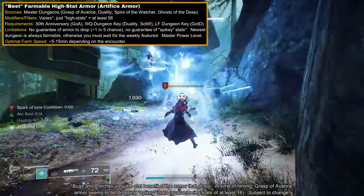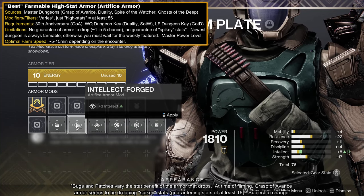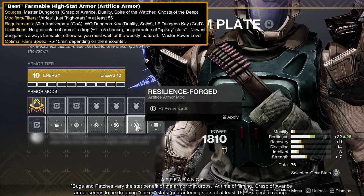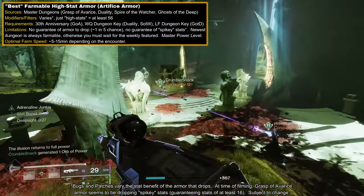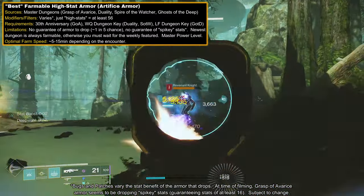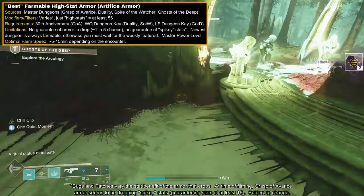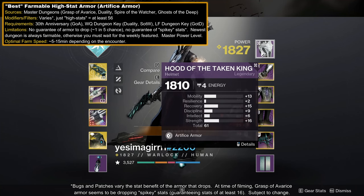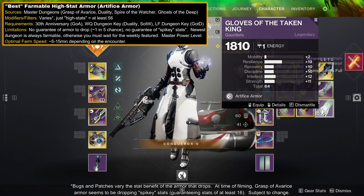For technically the best armor, Artifice Armor, you have Master Dungeons. These have a unique socket allowing the player to apply a zero energy cost mod of plus three to any stat, thereby increasing the stat total and possibly being the decider for reaching the next ability tier. However, for most players, this is not a good armor farm. There are no specific stat focus modifiers, and you're not even guaranteed armor to drop. If you're after the best of the best, farm the newest dungeon or wait for some to be the weekly featured. However, leaving it up to RNG for stat distributions and drops is not great, especially since there are many other sources that guarantee certain stats, as well as activities that are easier and more accessible.